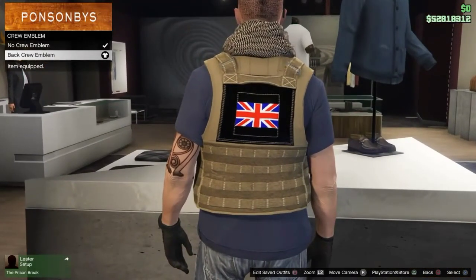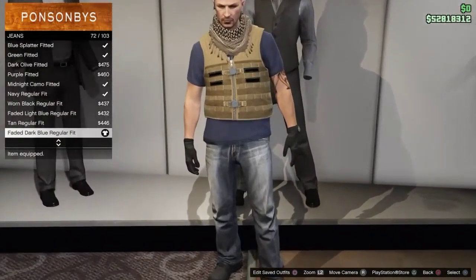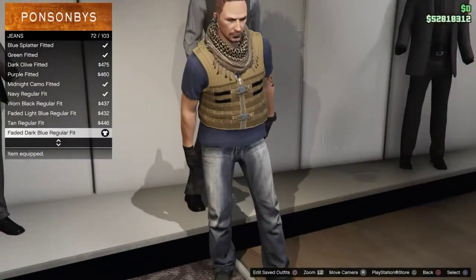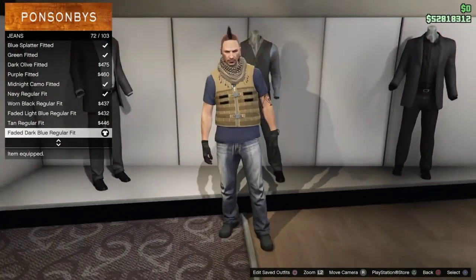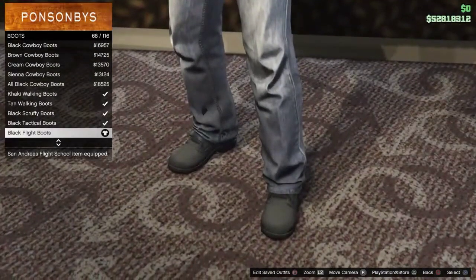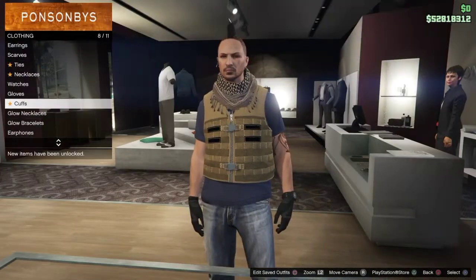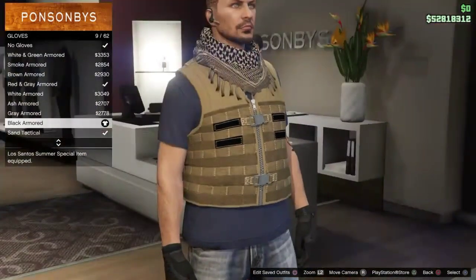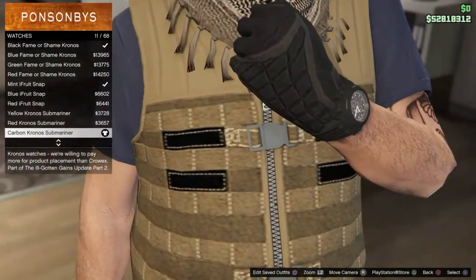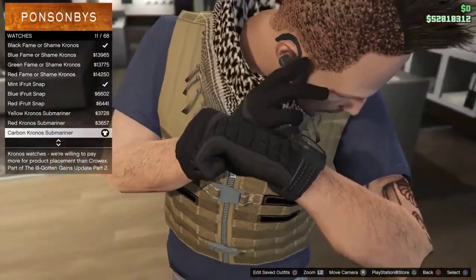And you can't forget the crew logo too. Head over to jeans and get the faded dark blue regular fit — I recommend either this or the regular fit I used before in the Ghost outfit. For shoes, we're going to be heading back to boots and getting ourselves some black flight boots. Head to the accessories table and put on the black armor gloves again. Click on watches and get the carbon chronos submariner — in my opinion the perfect type of watch to go with a military outfit.